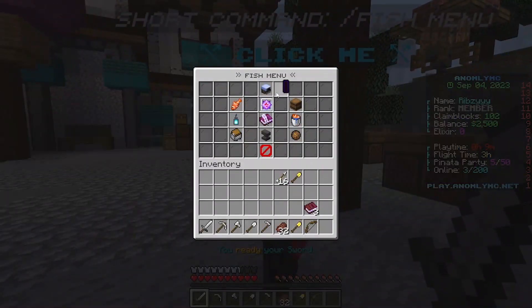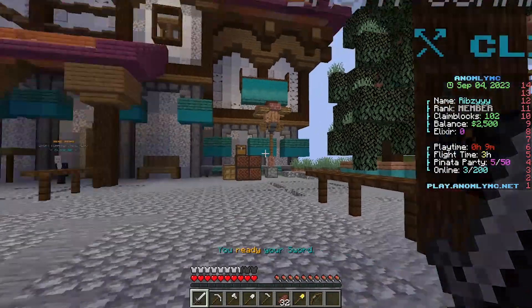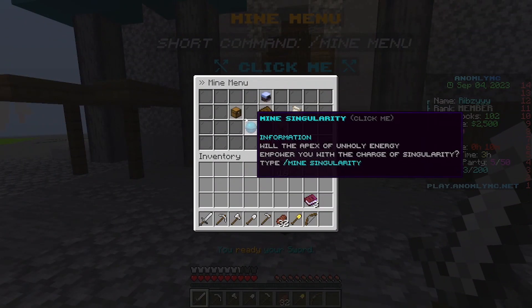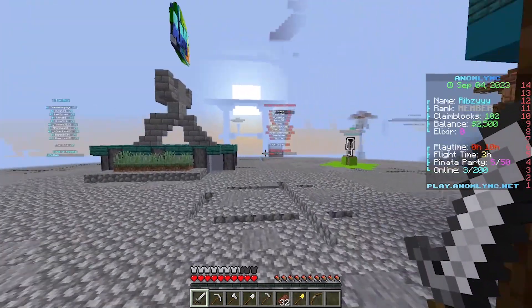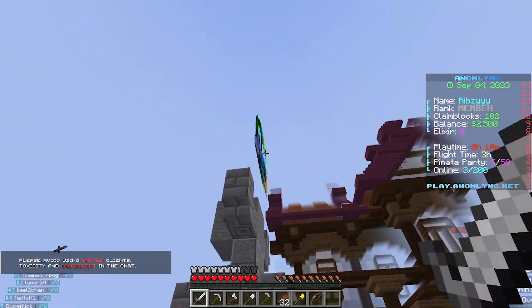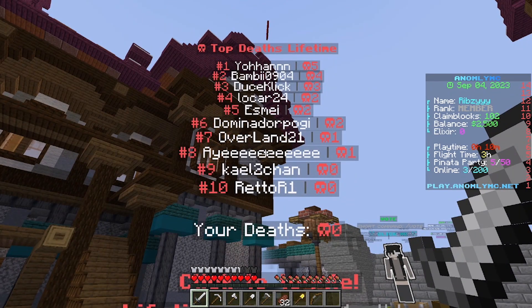I'll show the crate keys in a bit. Here's the fishing menu — you can get fish, gut, deliveries, and make money from it. There's also the mine menu where you can sell mined items, check objectives and journals. This server's logo looks fantastic. Here's top deaths — Johan is number one, Bambi at two with four deaths, and DeucClick at three.